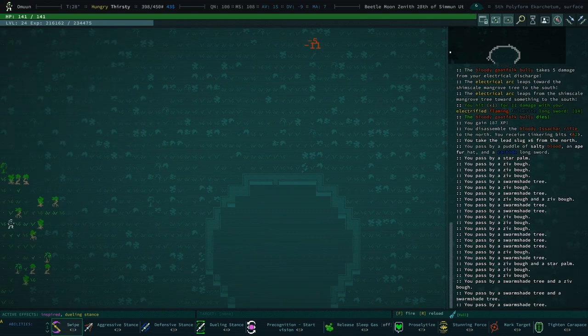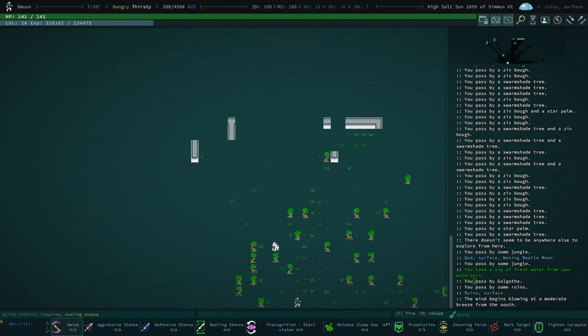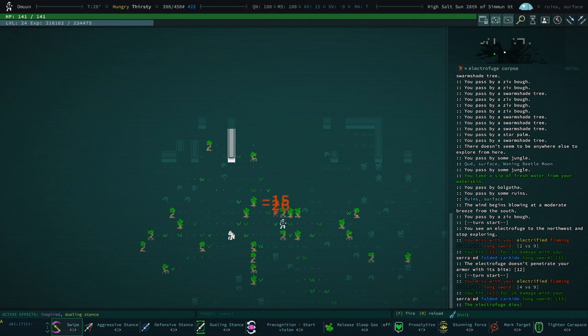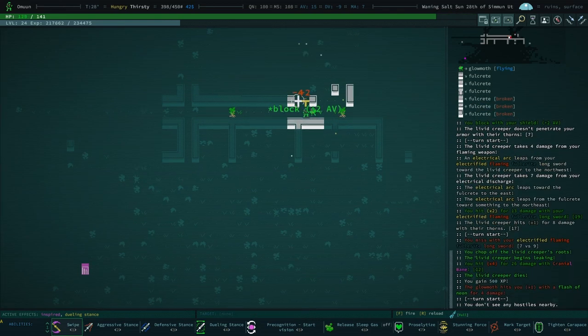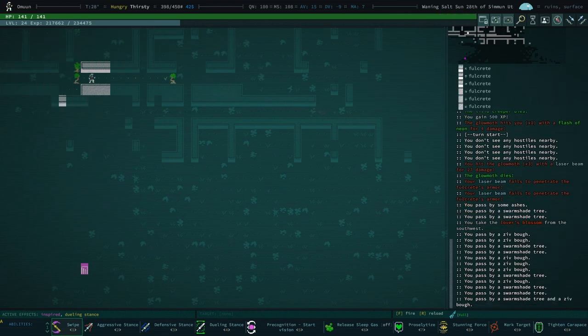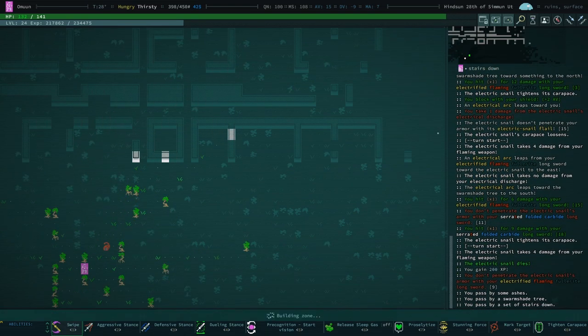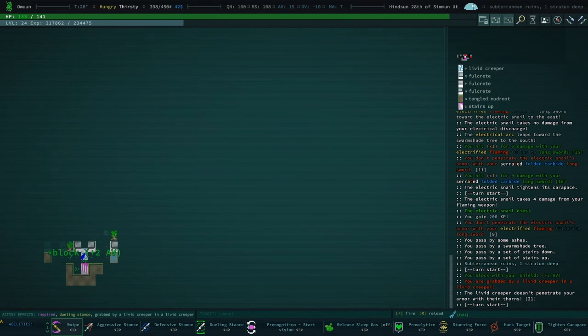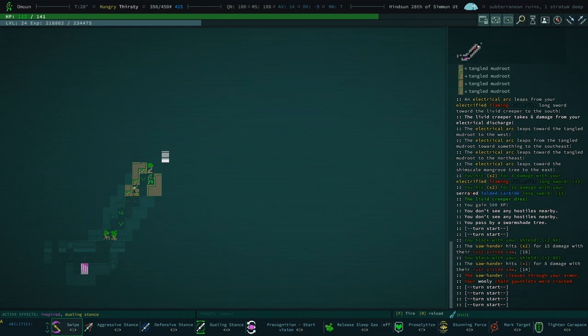Flaming electrified full-right — come on! We've got a glow moth. We had a glow moth. We're going to head into this ruin and do a little bit of ruin diving before I end the episode. We're still looking for night vision goggles. Oh god damn it, I just had to encounter the one thing that would actually pose a threat to us. Let's do a precognition.